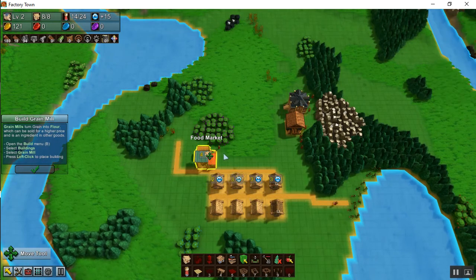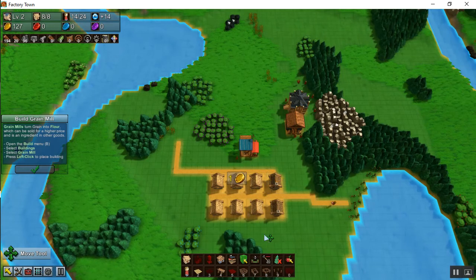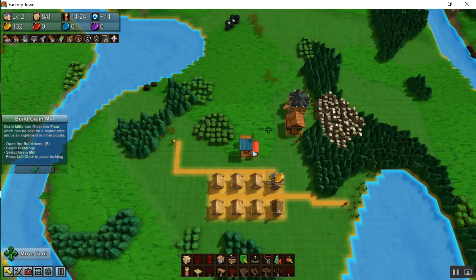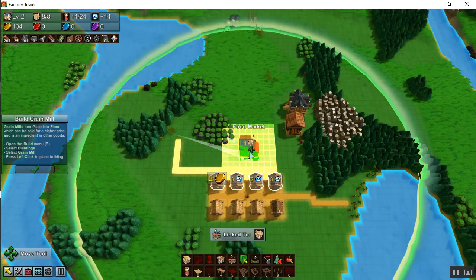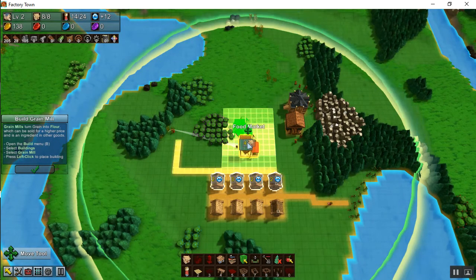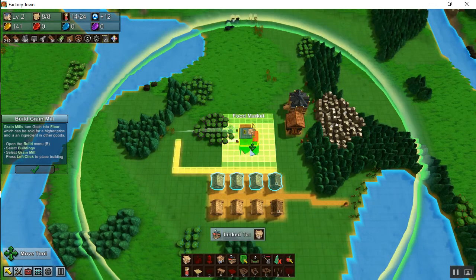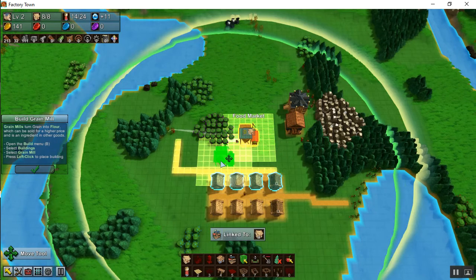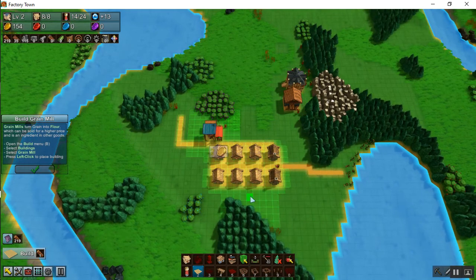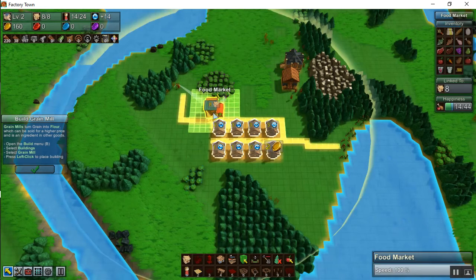If I move the food market over here — it is still supplying them, which is strange. Oh, it's close enough to those roads that it is supplying them. Because that square fills in — everything in that square is connected. Interesting, I had not realized that; I thought it had to be touching the road. It just has to be within a certain distance of those roads. But then these houses are not connected to that road, so I need to connect it. Now it's connected to all eight of them.